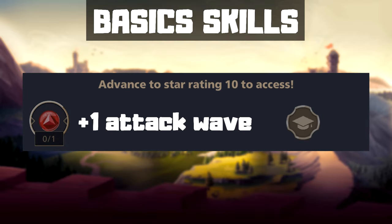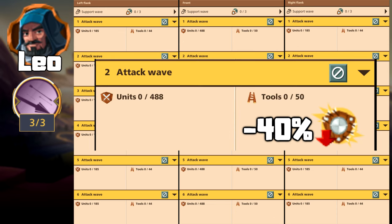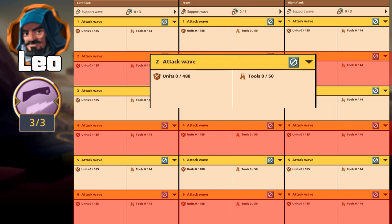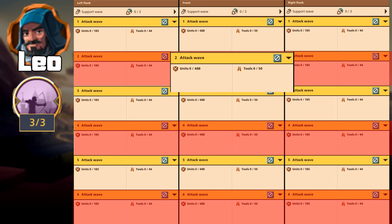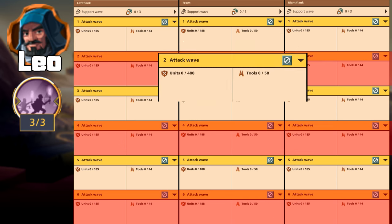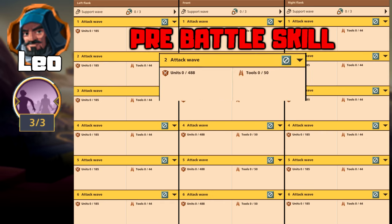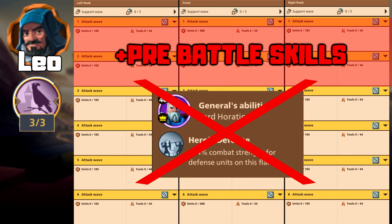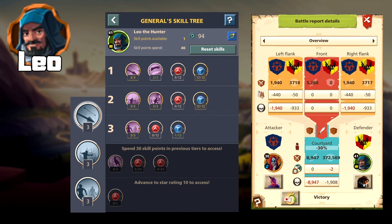The first ability removes 40% of the effects that reduce the power of ranged units in every second wave, for example shields or slits. The second ability increases the soldier's strength by 10% every second wave. The third, in every second wave, sets the strength to 140% if it is less than that, and adds an additional 10%. The fourth reduces wall-reducing effects by 30%, such as siege towers or murder holes. The fifth kills 7% of all enemy soldiers on the flanks and front before the first wave. The sixth removes the effects of the opponent's general until the second wave. Overall, I recommend using it for defending, as it was most effective with this point allocation.